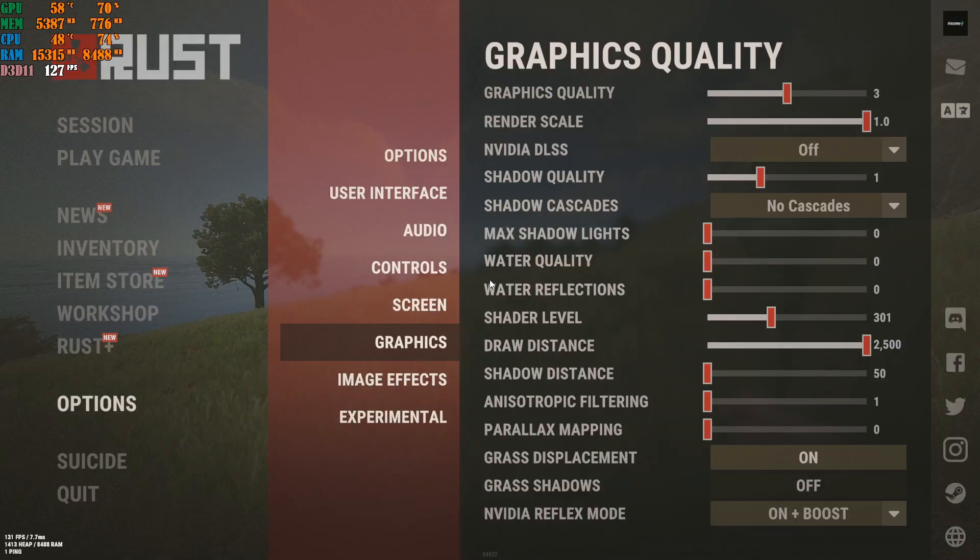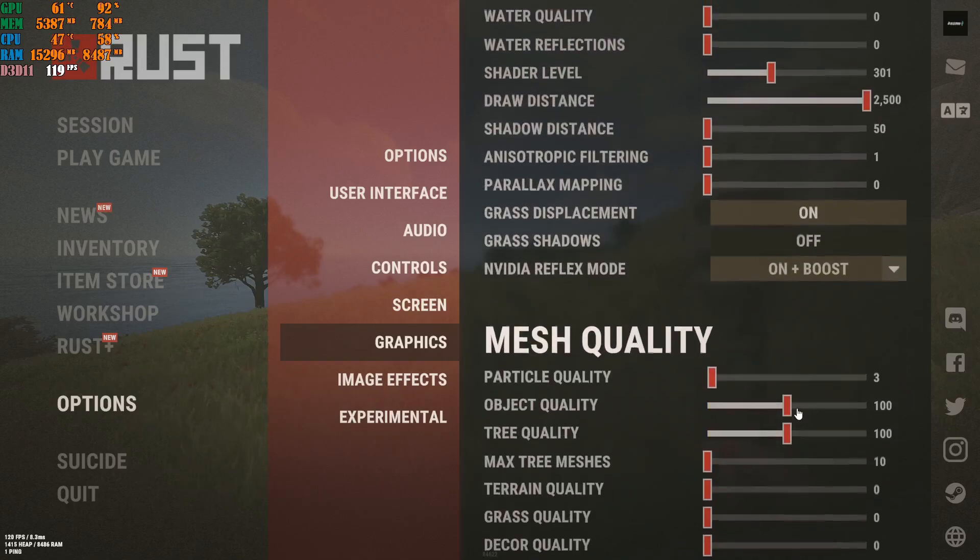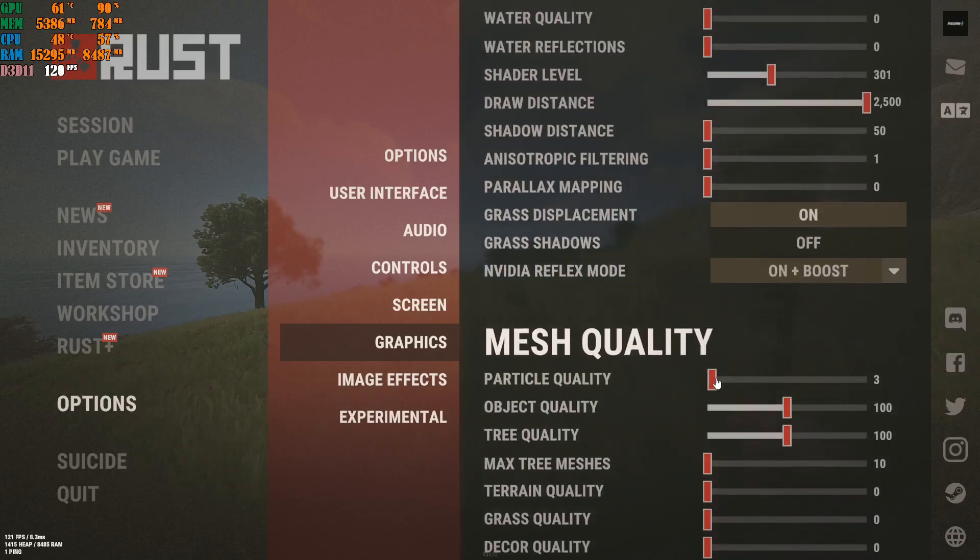Press Escape, go to Graphics, and copy all of my settings. Set these values: quality sliders all the way to 0, max gibs at 300 (or 299), draw distance at 2500 — otherwise the game looks terrible. Shadow distance all the way to 50, shadow cascades to 1, shadow quality to 0. Set GPU rendering to On, Mesh Quality on, plus Boost. This helps your GPU and CPU rendering time pair up much faster. Then set the remaining sliders to 3, 100, 100, 10, 0, 0, and 0.